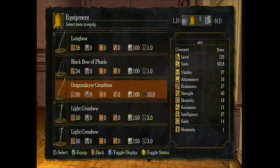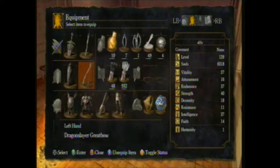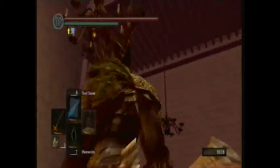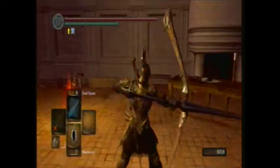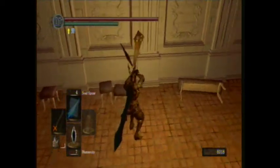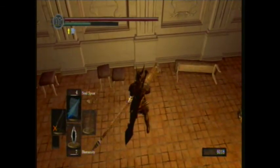It costs around 20 strength and 20 dexterity, and it requires dragon slayer arrows, which are expensive. If you find the giant blacksmith they're like 500 souls apiece, or you can get one from a silver knight. As you can see, it's basically a javelin, and when it's shot at something it goes halfway into a wall and crumbles.